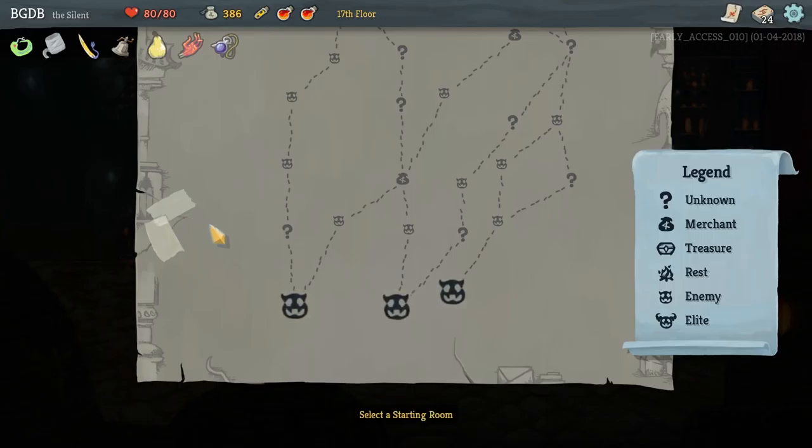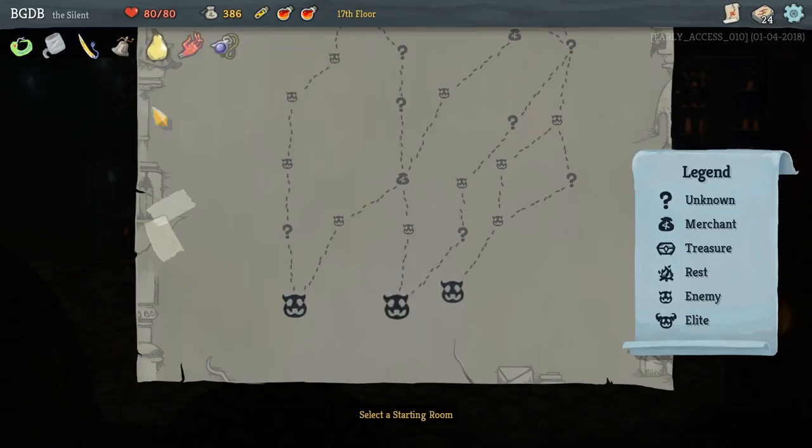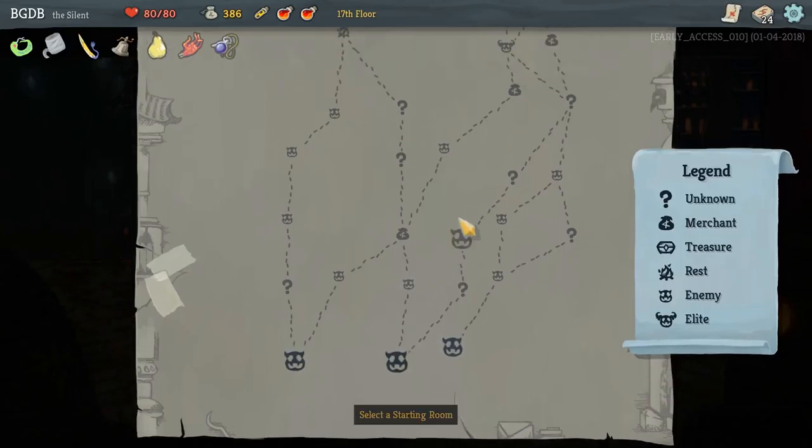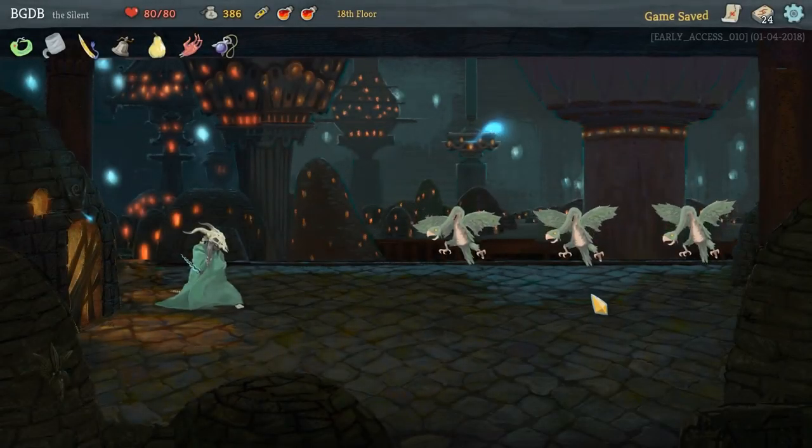Second floor - we got some pretty nasty curses last time, but we got some okay buffs. I need to get to a merchant soon, and the fastest way to get there is either of these two, so I'm gonna go with the middle again because I feel like it's not done me wrong.